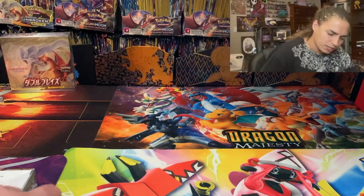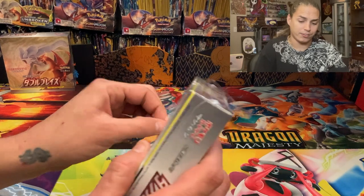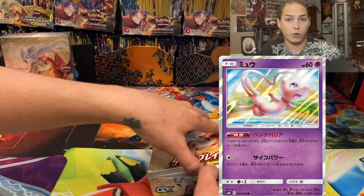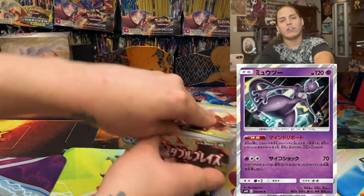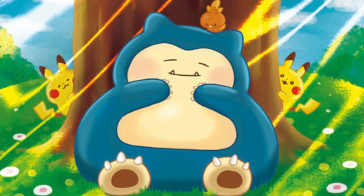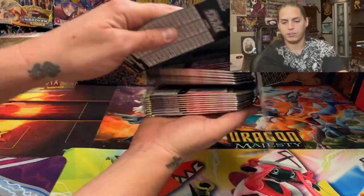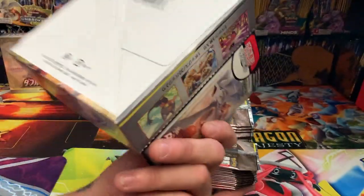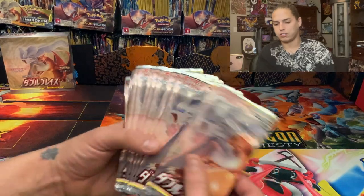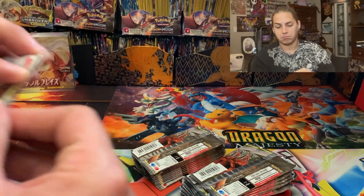There's 30 packs in each one of these boxes and each pack has five cards inside, so it's definitely different. In this set there's also a Mew card that is dope, a Mewtwo card that is dope, and a dope Snorlax with fuego artwork and a couple Pikachus just chilling. Let's pull them out one at a time — they all got the same pack art. Let's get into it.